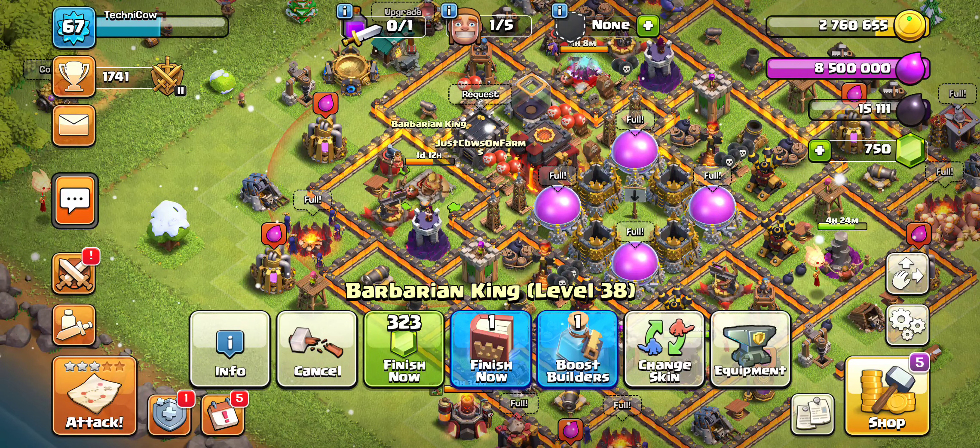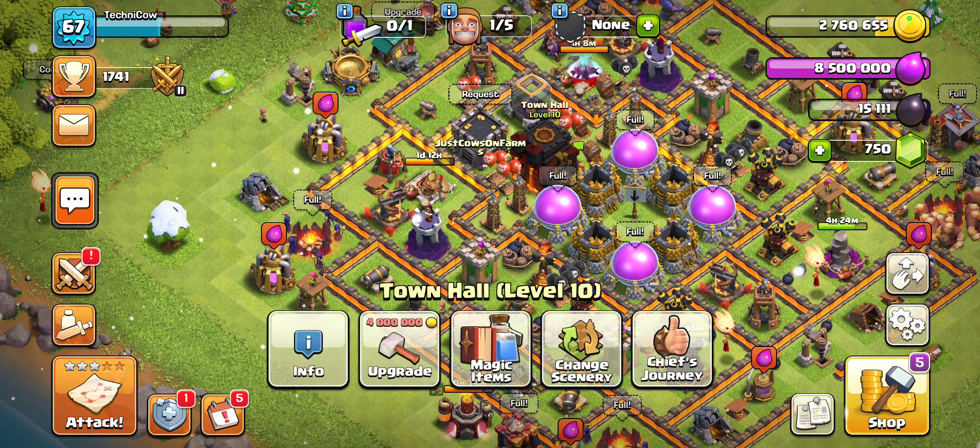We just need to upgrade the heroes, which looks like it'll take one more day, but upgrading the town hall is two days. So being a little bit ahead of schedule is always great — you never really want to be sitting around waiting for an upgrade to finish or going to town hall when you could have been upgrading your heroes a bit more.